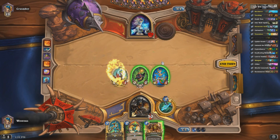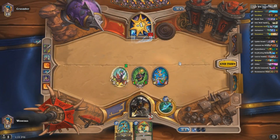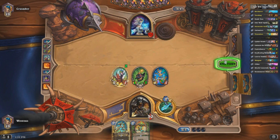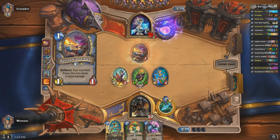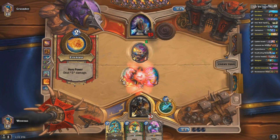We're going to do some more bomb damage and then we're going to throw down our Tracking and see what we can grab. Tough choice, but I think I'm going to go with Zilliax — he's too powerful right now. Missile Launcher is a good choice as well depending on the deck you're playing against, but against a Mage I think I'd rather have the Zilliax.